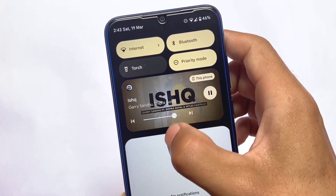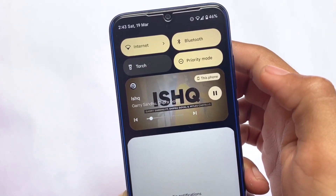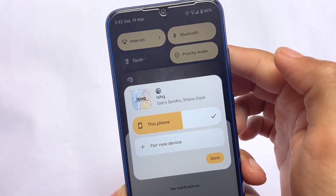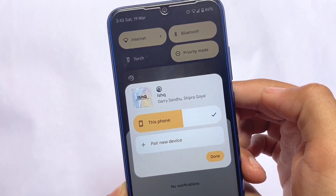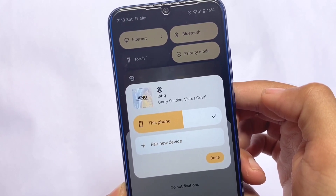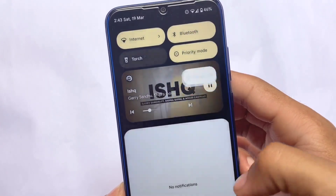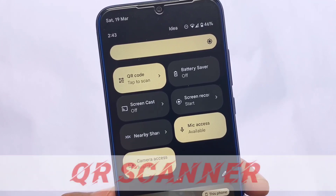The media player appearing in the notification shade looks really cool. We have this kind of option available in custom ROMs, but not in the stock version. Right now you can see the play/pause option, scroll, and other controls. The new media player and the media output picker also look good, including the 'pair new device' option.